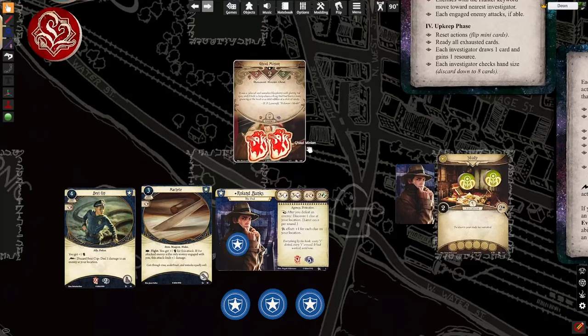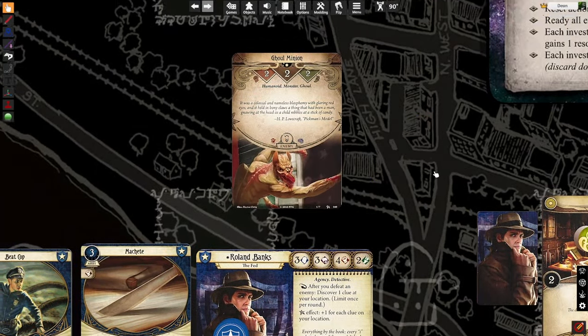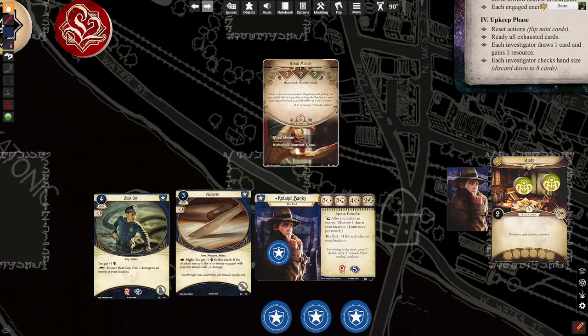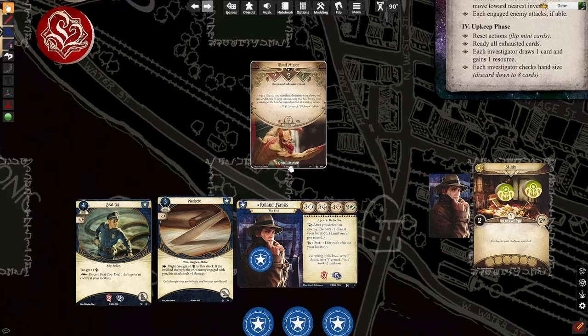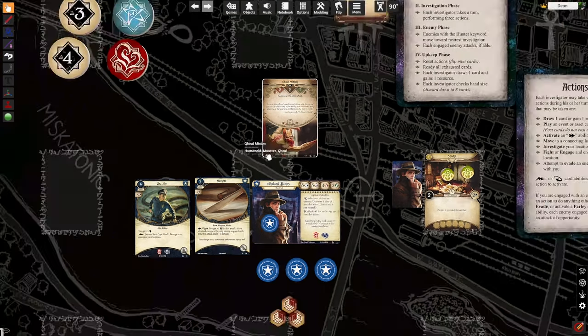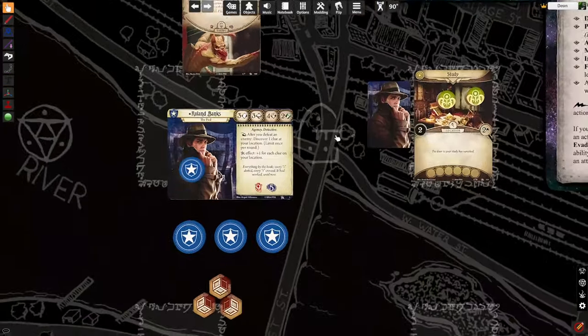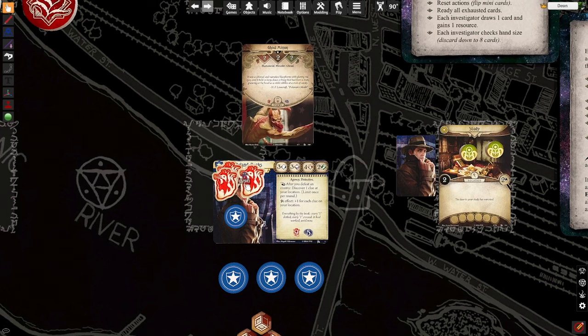Getting back to the ghoul situation — let's say he's not quite dead yet. That's basically how you would attack a ghoul minion — it's a basic fight action using a trigger on the machete. Now, suppose I wanted to evade the ghoul minion. Let's pretend we don't have a machete, we don't have a cop, and we have significant damage on us — we've got one health left.